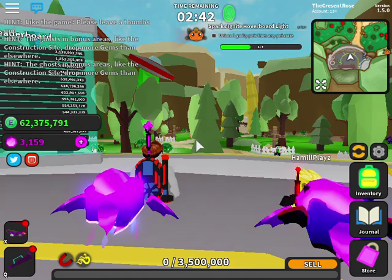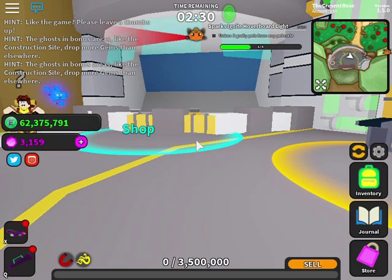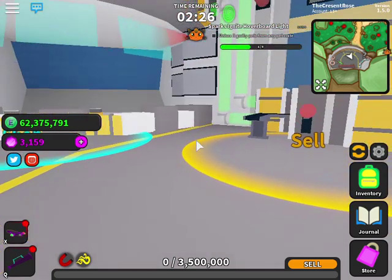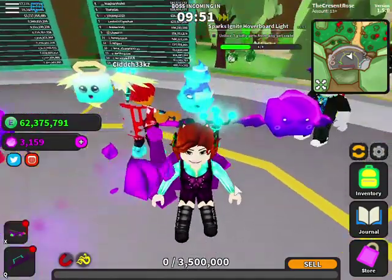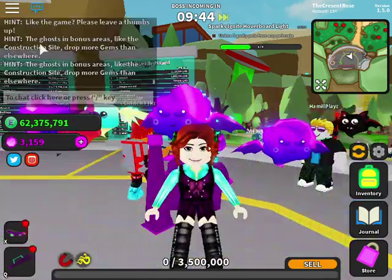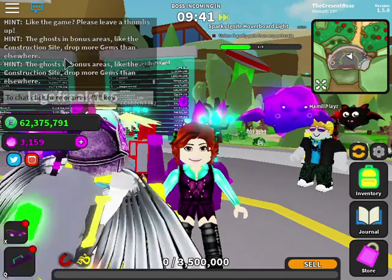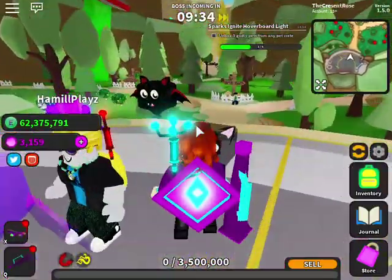Hello everyone, today we have a couple special things. We are on Ghost Simulator and I'll tell you who it is in a minute. The second special thing is I have a bunch of money — I play on this all the time and I'm just showing it off today. I'm also showing off this map and something special that happened: I have completely changed my skin. I'm turning off the hints because the game spams them, which is a little bit aggravating.